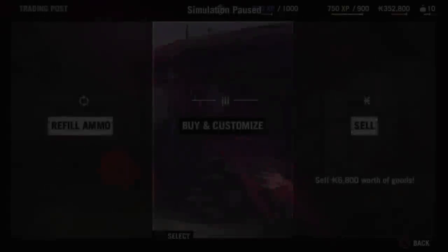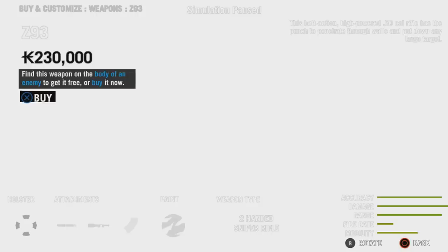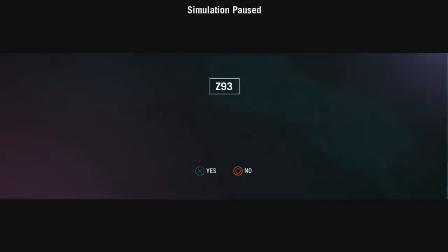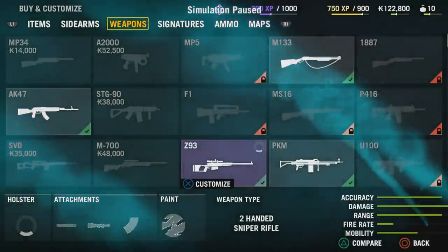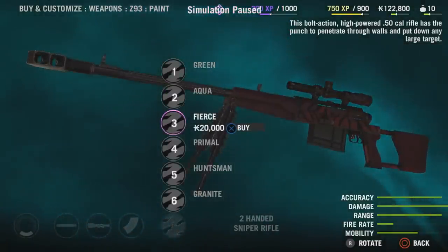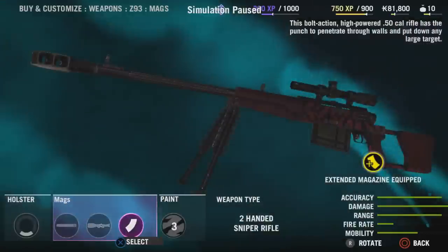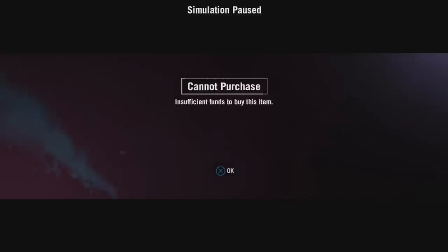Here you can see the weapon customization system in Far Cry 4. In different places on the map, highlighted on the mini-map, you can go up to that area, hit a button on the controller, and jump into a menu to swap out weapons, buy new ones, and customize them with different loadouts and attachments. Having a good customization system and a good selection of weapons is really important for first-person shooters nowadays.